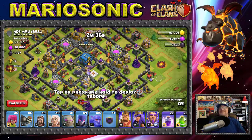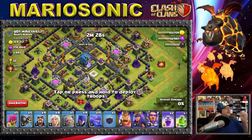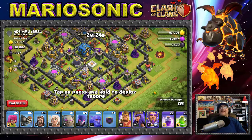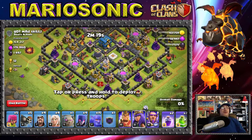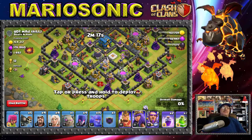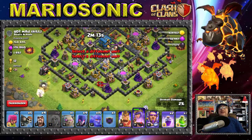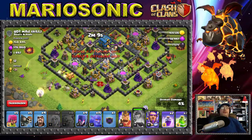Oh my gosh, look at this one — this is craziness, this is madness! Look at the name — they got 'Mad Skills' — pretty cool. Alright, let's start off with the queen walk. It's a Town Hall 12 but look at these walls — they look pretty funny. Let's put in the queen and the golem over here. Come on, do not die, queen!